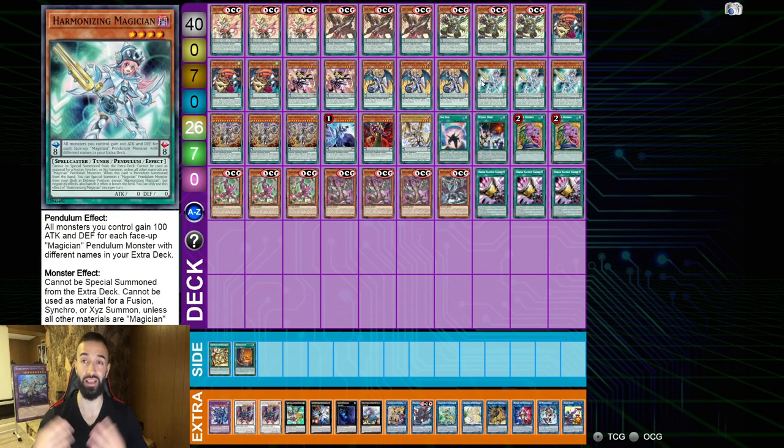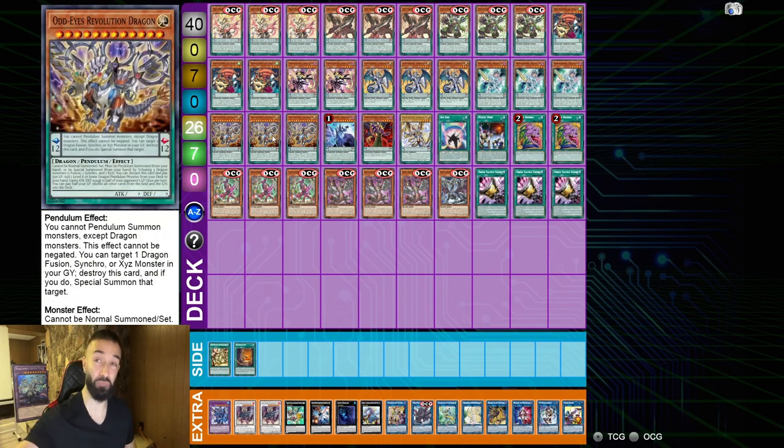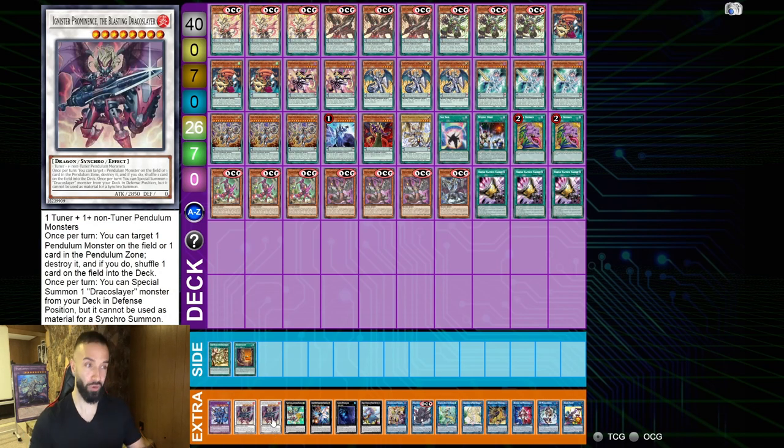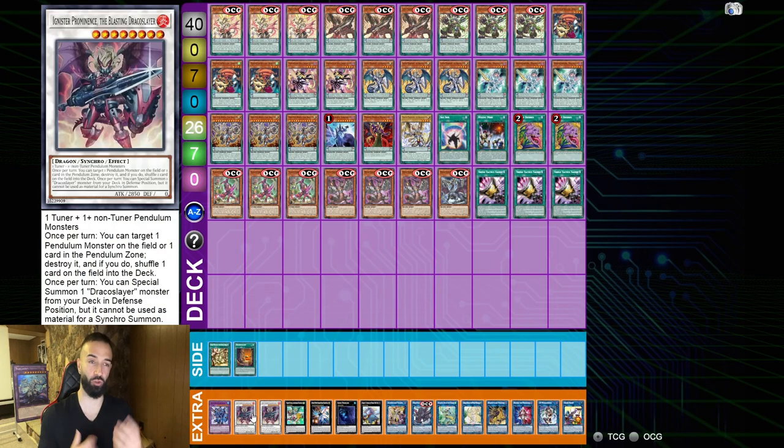3 Harmonizing Magician! Harmonizing Magician allows you to make the Ignister, and Ignister is a huge part of this deck. You use Ignister multiple times to Special Summon from the deck, as well as Odd-Eyes Revolution Dragon to Special Summon Ignister from the Graveyard to utilize its effect again! Because Ignister is not a hard once per turn — which is very very important! You could loop it multiple times. You end up using Ignister's effect like 3 or 4 times in a turn — that's absolutely broken!